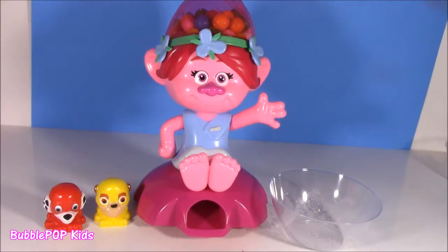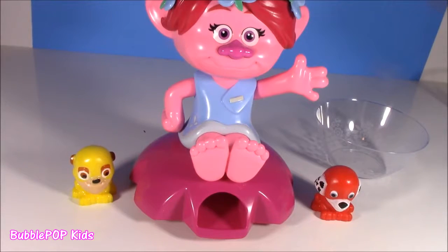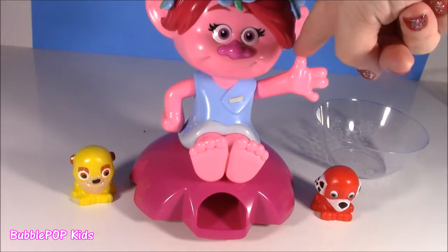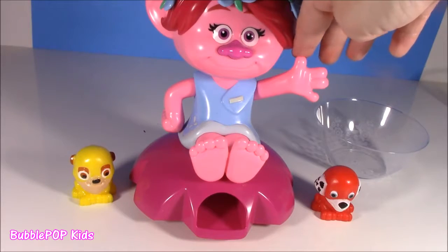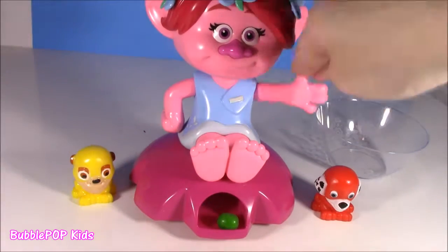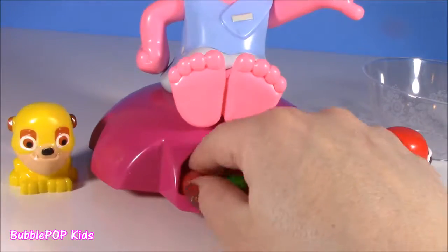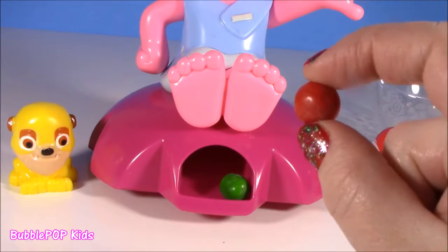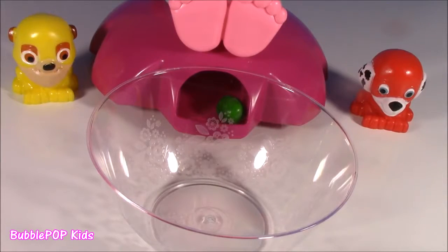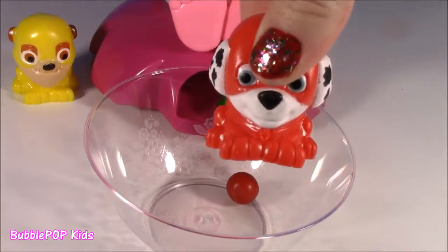Here is Poppy — she's got all the little gumballs in her hair. The way this gumball machine works is you just pull down Poppy's arm and see what colors you get. There's one and two — that looks like a point for the red and yellow team. We got a red gumball — one point for squishy little Marshall.